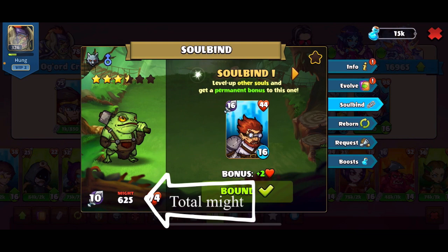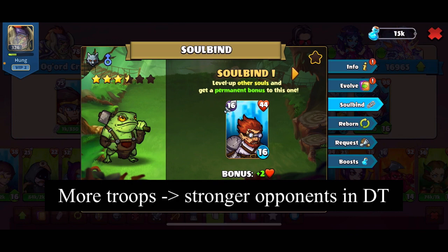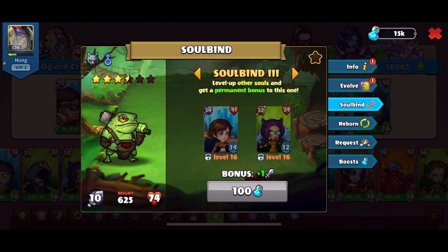When you do a soul buy, the total might of the hero will increase, and when you do that your overall total collection might will also increase. This can affect your dark tower matchmaking, which means your opponent can be much stronger than you. So I try to avoid soul buying and instead I just level them.